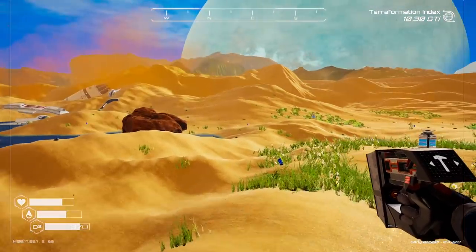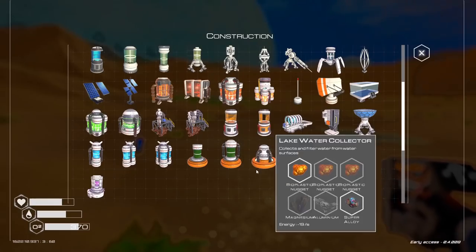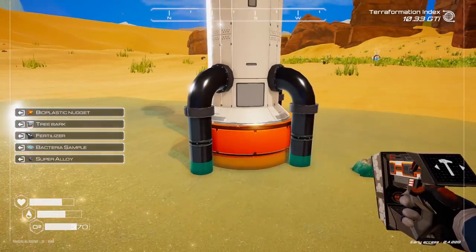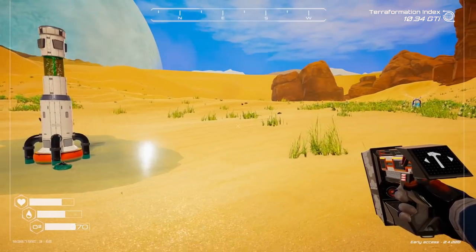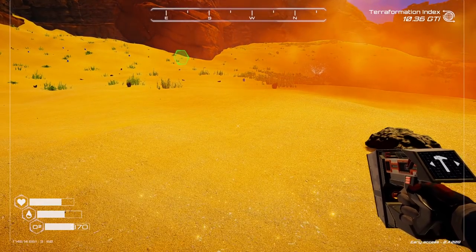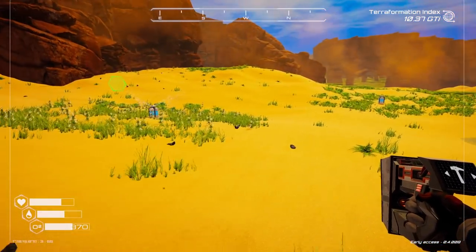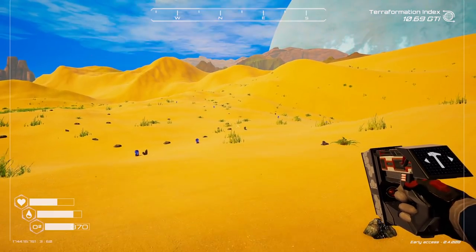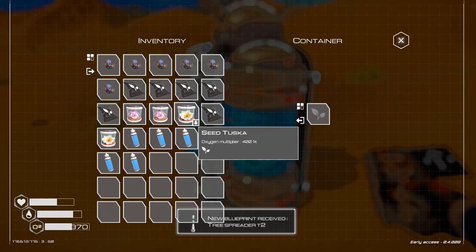There's water there - we can get water! Let's put the tree spreader there. There we go - I like that. Through the power of editing, here I am back with all the materials. There we go - tier 2 tree spreader! Fantastic, that is what we wanted. We're going to get that down as well. There's still one flower in the tree recipes in the DNA manipulator that I haven't found yet, and I'm going to assume it's on the surface.